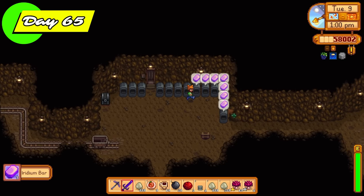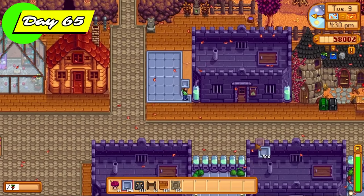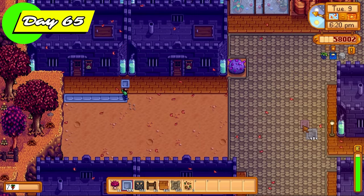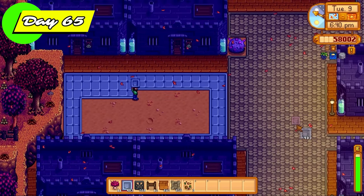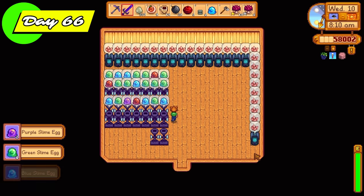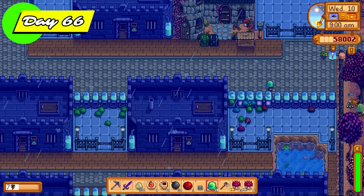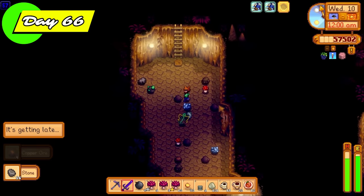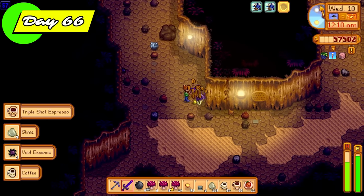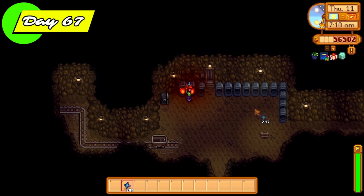I made more slime egg presses and also went to the mines to get more iridium bars to make more slime incubators because I wanted to put more outside to have even more slimes appear. I'm putting these little incubation zones all over the farm. I could have put a slime hutch here too, but I thought the farm would look a bit boring if it was just stacked to the top with slime hutches — this makes it look a little bit more interesting. We get more slime eggs from the egg presses, primarily green ones for the incubators.